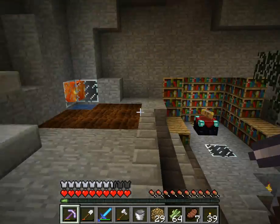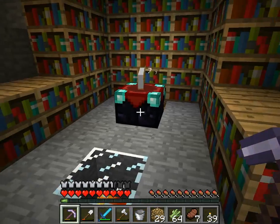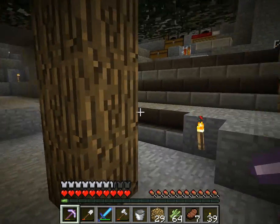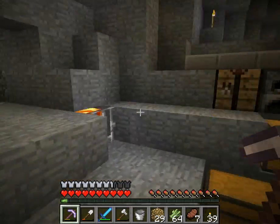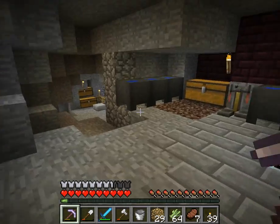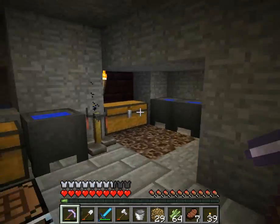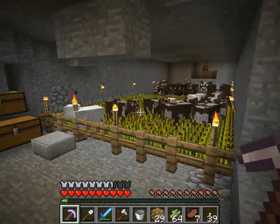I have my tree and enchanting table. Sorry for that brief interruption — I was weirdly interrupted by a parental figure. Not really, they just walked by and it was a little awkward. Anyway, this is my brewing station. I have some soul sand here — I tried to grow nether wart, but it does not work in the overworld.